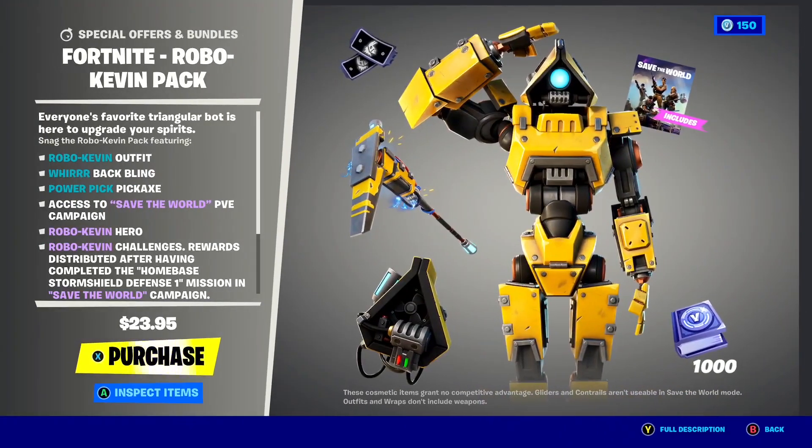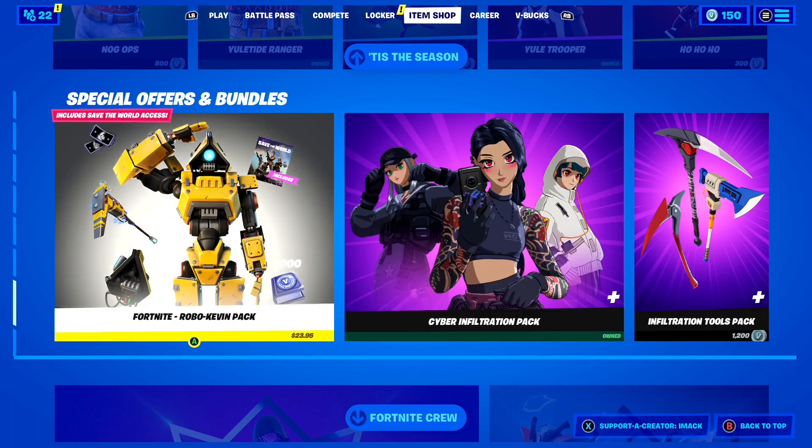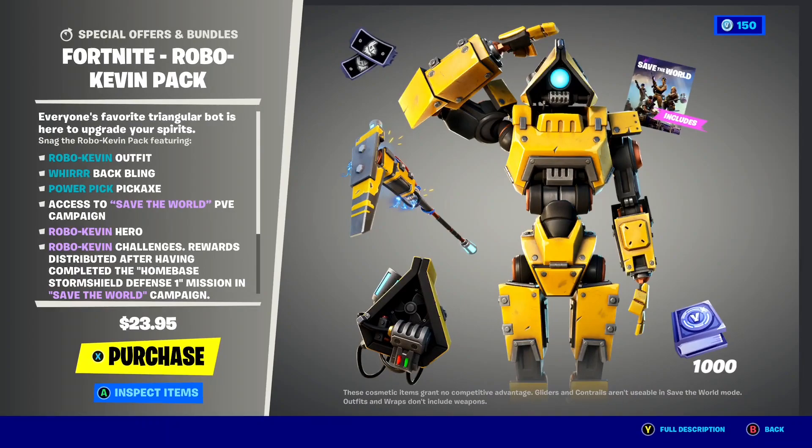That is right guys, with this pack you literally get a skin, a Back Bling, V-Bucks, and Fortnite Save the World for a very low price, which is so cool. In Australia it's $23.95, but I believe in the US it's like $15, which is so cheap and you get so much here inside of Fortnite.